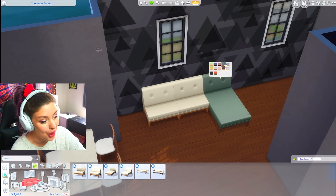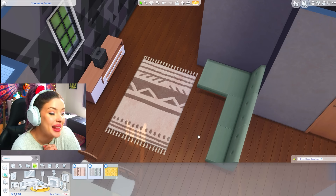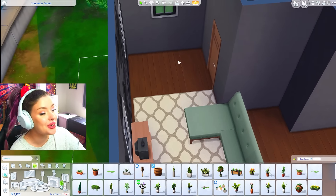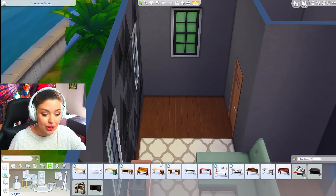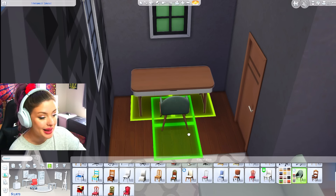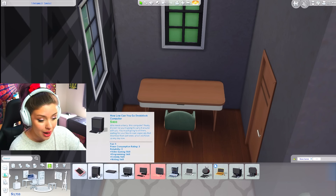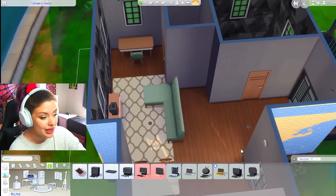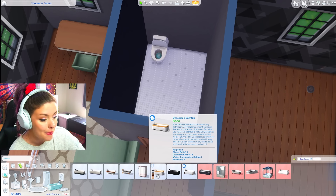Let's turn around and do the living room. The really exciting thing about this pack is we get these new sectionals - I love these so much, I'm going to have a ball with these. I'm going to have a green couch. My rug is way too small but I still want to use it. I'm going to use the new desk over here for the office area - my girl loves video games, I gotta make sure she's got a nice setup. This is a cheap desk, good. I also really love this new chair - it's probably my new favorite office chair.